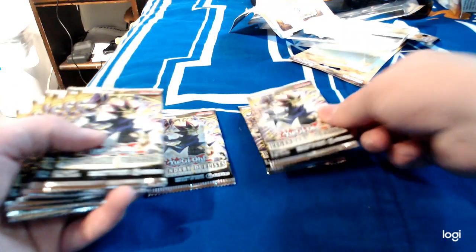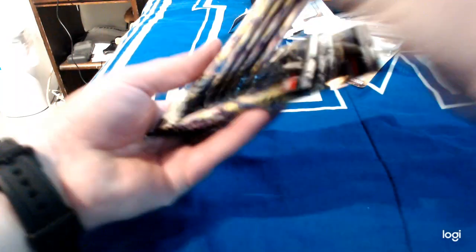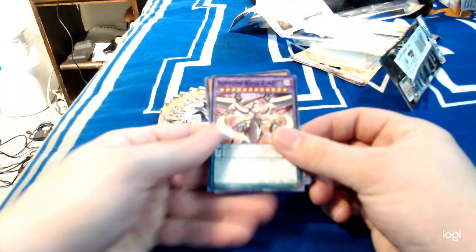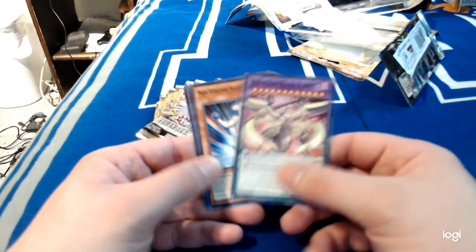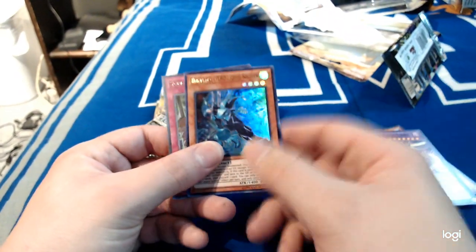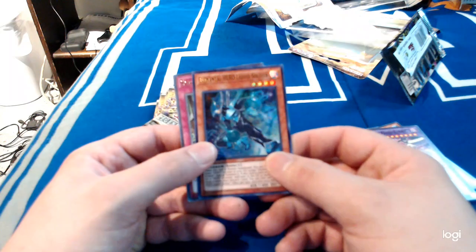Deep shuffle time. Pack number one: Supreme King Zark, Neospatian Aquadolphin, Onomatoparia, ultra-rare Elemental Hero Liquid Soldier, and Scrap Iron Signal.